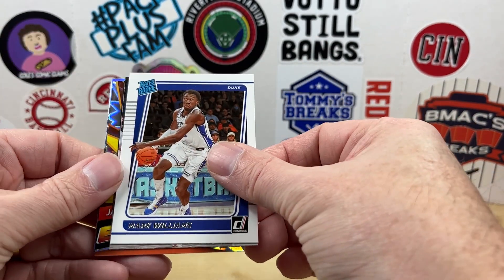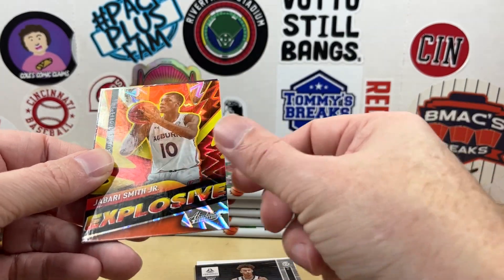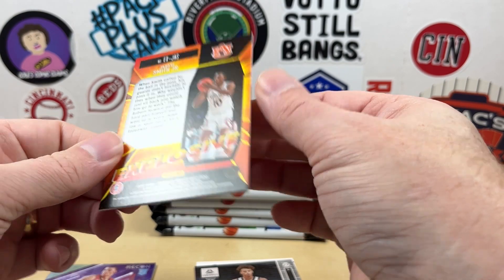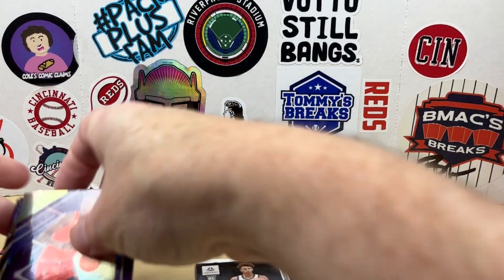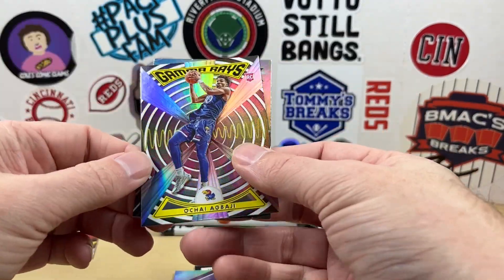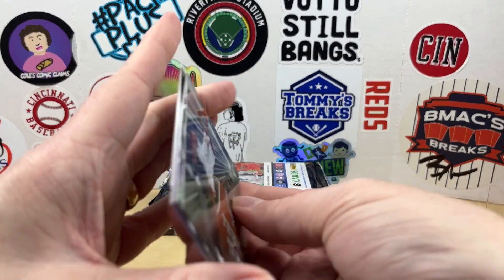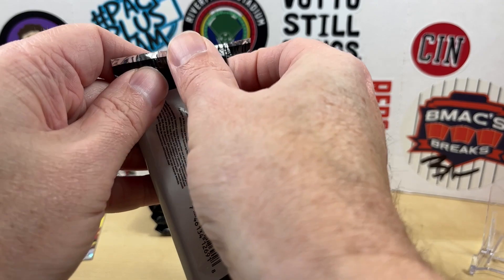Starting off we have Mark Williams, Dyson Daniels. We got Jabari Smith — Explosive, that's a cool card, I haven't seen these before. That's an Absolute memorabilia, it is not numbered but that's a great looking card. Jabari again on the Recon, and Ochai Agbaji on the Gamer Rays, and Kevin Durant on the Essentials. Nothing numbered in there, let's go ahead and get pack number two.